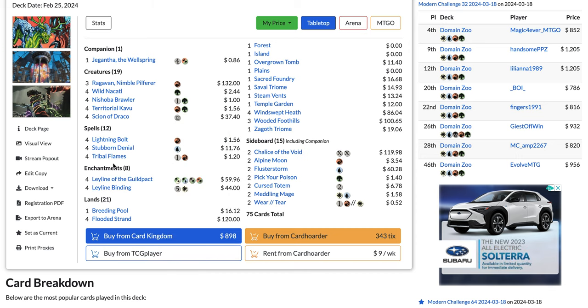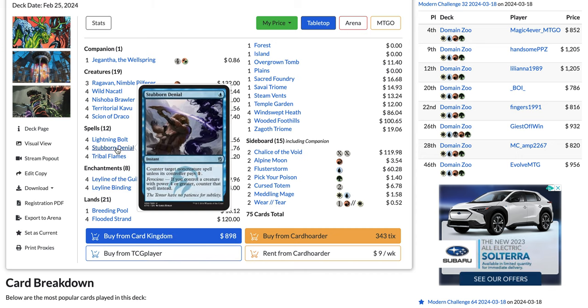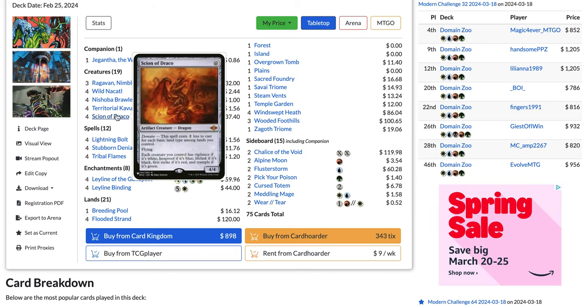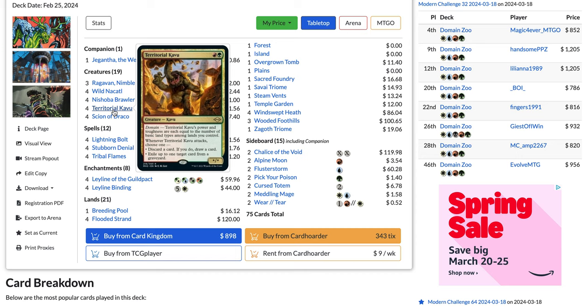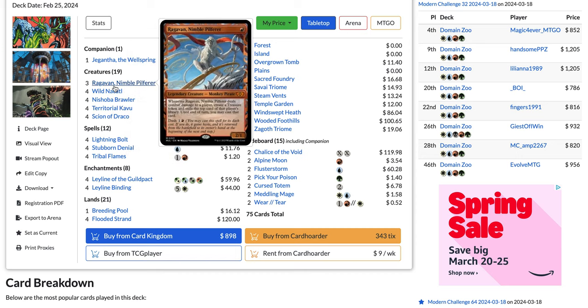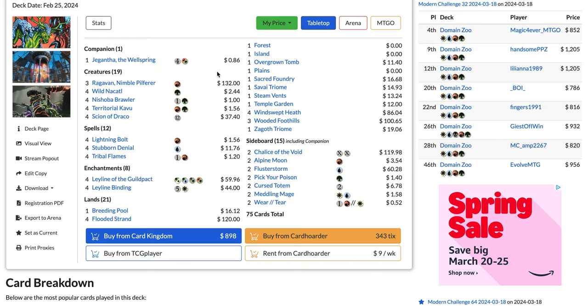The deck plays four Leyline Binding, four Tribal Flames, four Stubborn Denial, and four Lightning Bolt — a lot of great disruption alongside some very powerful threats: four Scion of Draco, four Territorial Kavu, four Nishoba Brawler, four Wild Nacatl, three Ragavan, and one Gyruda as a companion.